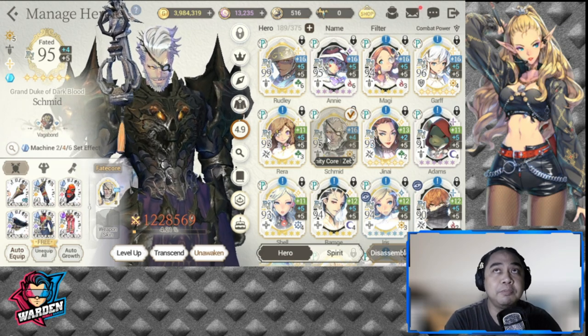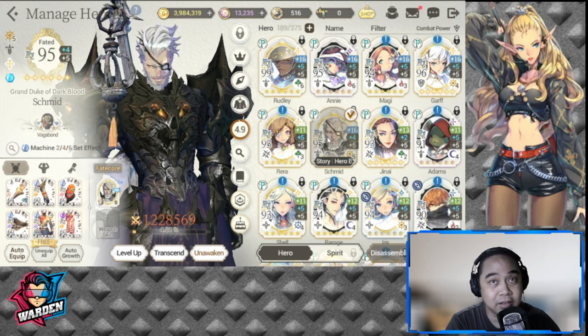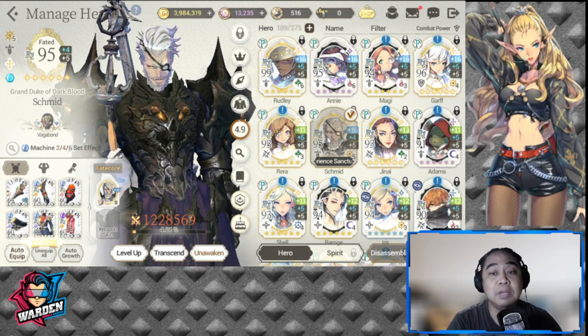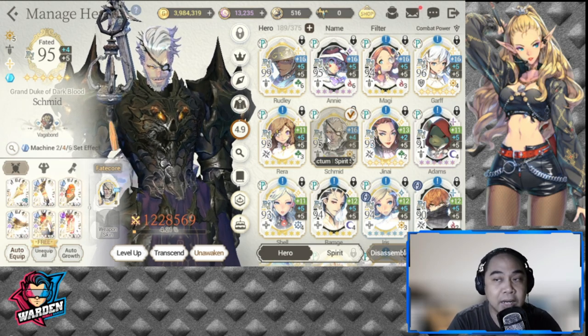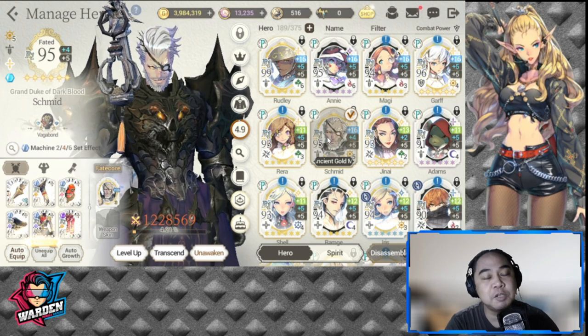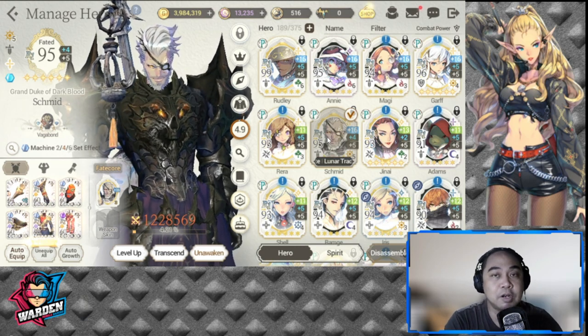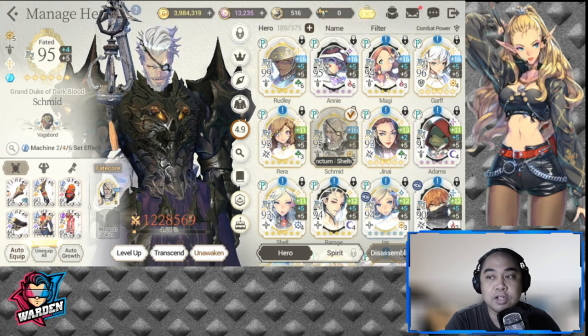For the second round, I would be dependent on the first round selection. But if you ask me, I'd actually ban Schmid — I'd rather people not use him, even me. I could have a replacement for him. The fifth pick would depend on the first round picks of my opponent. Which brings me to number two: first round selection is actually crucial. You'll have to make sure your first round selection consists of heroes you'd pick without a second thought.